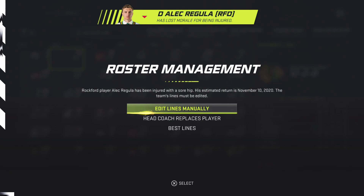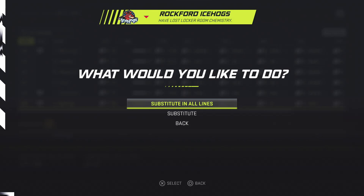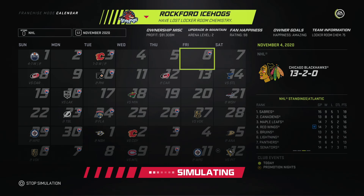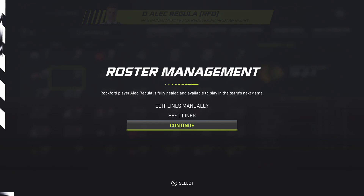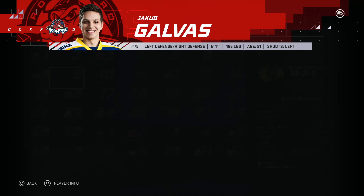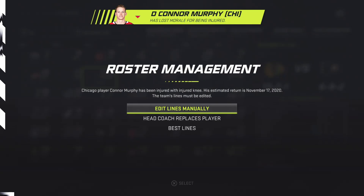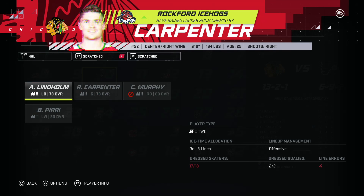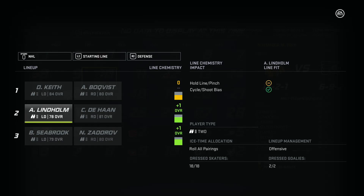Let's simulate up to December 1st. Alec Regula is injured again - that seems to be a common theme with him this season. I'm going to slot in Jacob Galvis for the time being. We are still continuing our hot streak at 13-2 on the season. We finally lose in a shootout. Regula slots back in - if he gets hurt one more time he's going to be a seventh-defenseman kind of guy because we can't afford him injured every other game. Connor Murphy is also injured around November 17th - about a week - so I'll slot in Anton Lindholm.